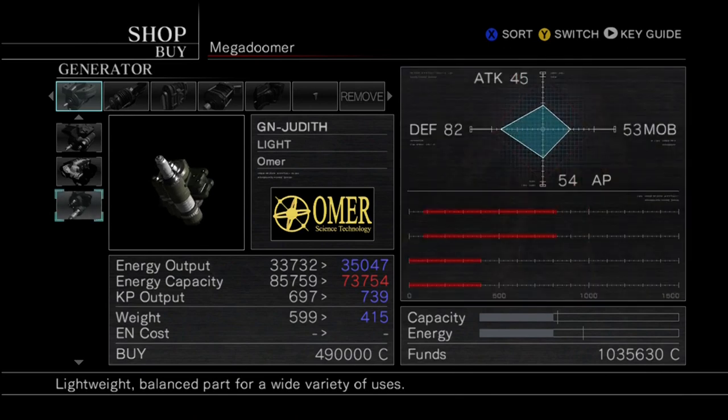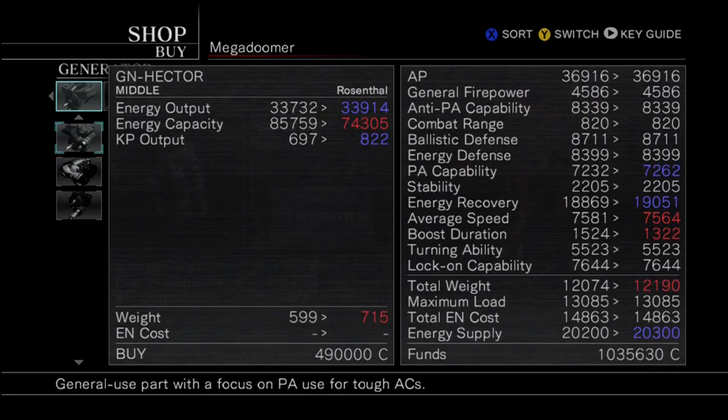The new generator I'm going to be buying is the GN Judith. I'll go through the stats here. All the stats I currently have are on the left — blue is a good increase, red is bad. The main things you actually want to care about when buying a generator are the energy output and the KP output. You want those to be as high as possible, because those are your recharge rates for your energy. Your capacity you just want kind of high, but it's not the key point — you want to regenerate energy as fast as you can.